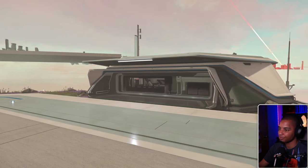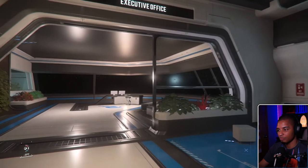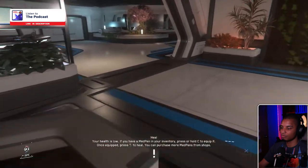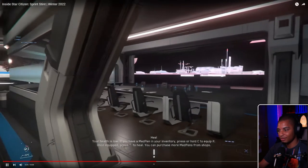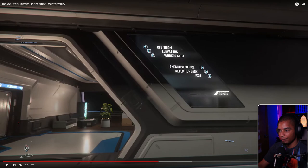Speaking of growth, let's take a quick look at Orison and some new executive offices being developed. These structures would be placed out on some of the raised landing platforms and provide a small self-contained working area for Orison's bureaucracy, including an elevator down into the inner depths of the platforms beneath. This could be related to the Montreal team's work on building interiors. It's always great to see them going back to landing zones and building out content as they go — they're not just forgetting about those.